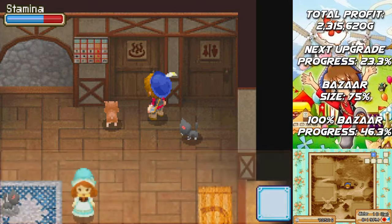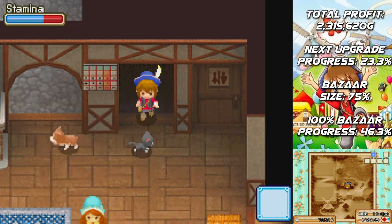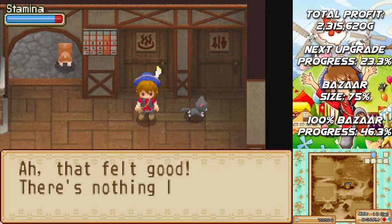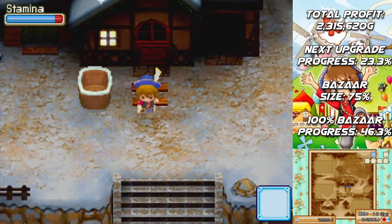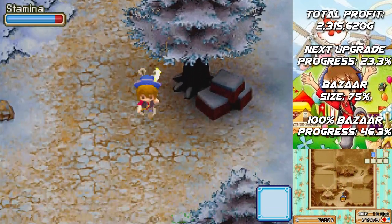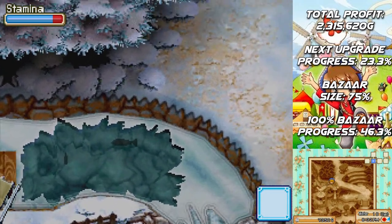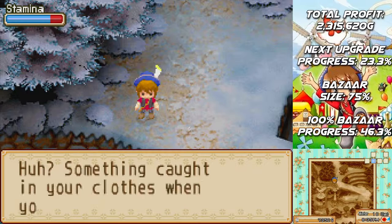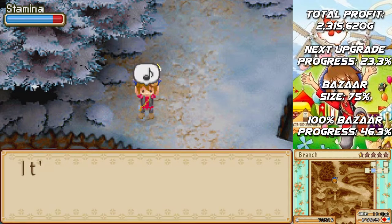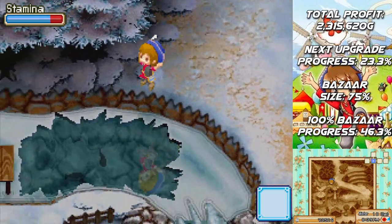Even though we only got third place, we still did manage to get a friendship boost with Shadow from that. So Shadow will be more likely to be at ten hearts in a couple of years. Chances are our other cats will be at ten hearts as well, except for the orange cat that we get in about three weeks.